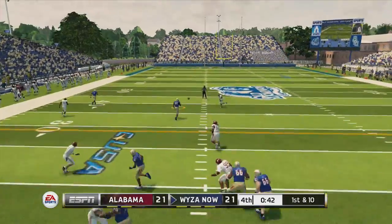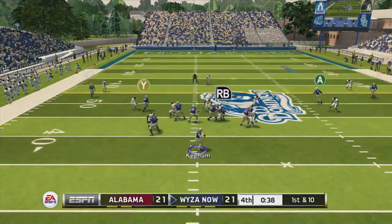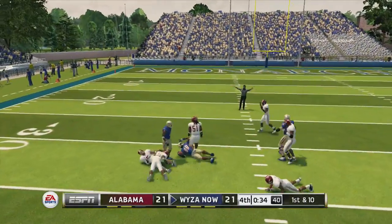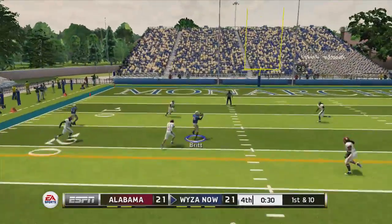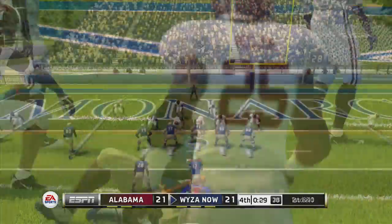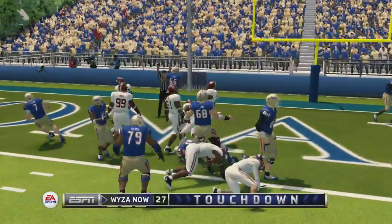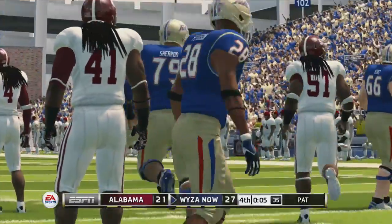Four verticals — wide open. That's one. I said if it's working, go to it again — four verticals, wide open again. Got him again, Jesus, he folded him with that hit. Four verticals wide open once more, and here we go to AP to punch it in and seal the game.